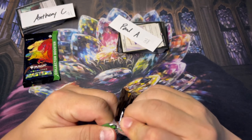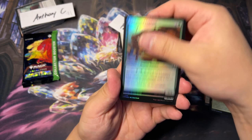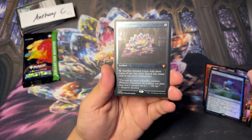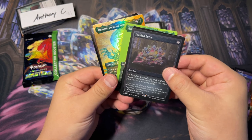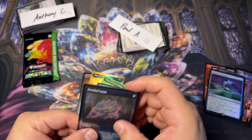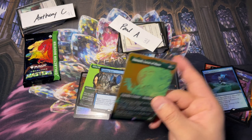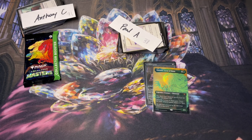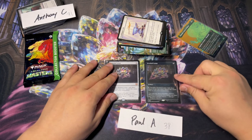Paul, your collector pack today — made in the USA. We got some foily boys. Watch out — Mystic Confluence! Jeweled Lotus number two, edge foil. Wait, there's a textured card in here too. Oh my goodness — and the textured Omnath! Holy moly. Well, well, well — congrats Paul, that's a big hit. We got the double Lotus — double Lotus, double rainbow — for Paul. Congratulations, thank you for supporting me all this time.